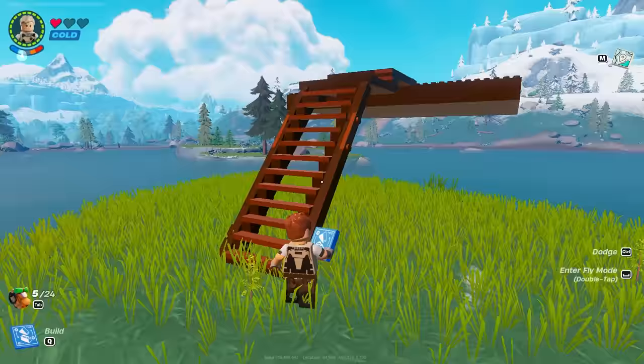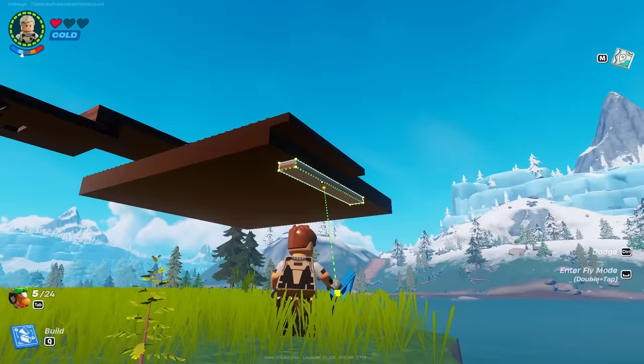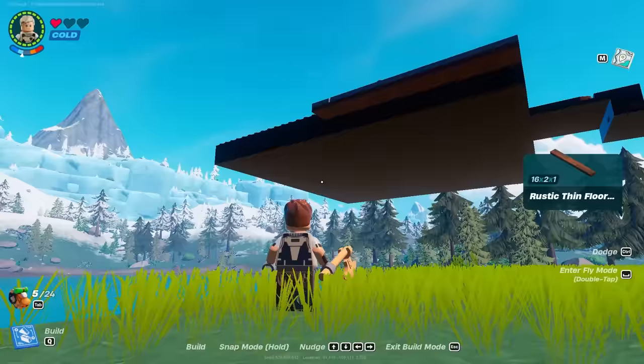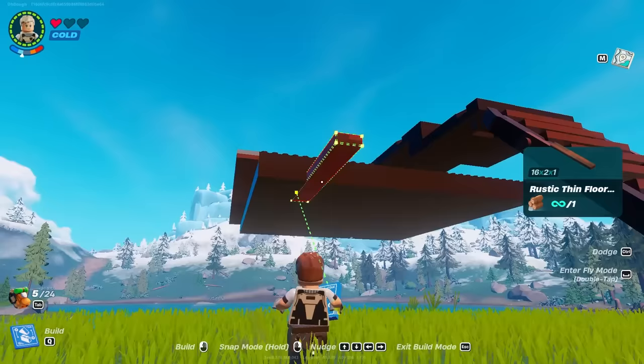Now we're adding some rustic thin floors to the sides. You can use the same color, but I use different ones to make it easier to tell where the halfway waypoint is for building later on. I'm alternating colors to know exactly where that point is.